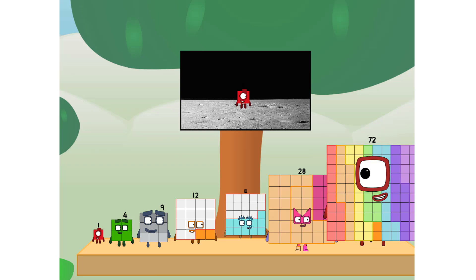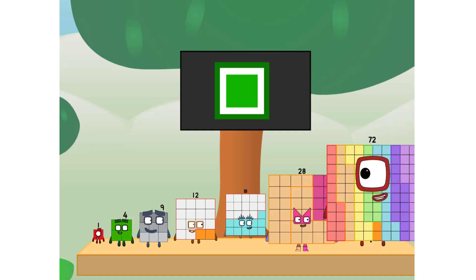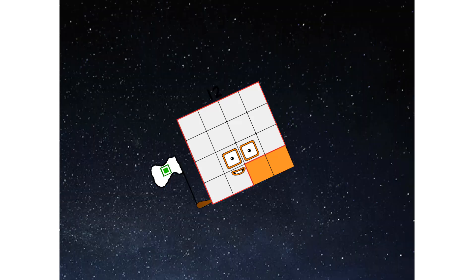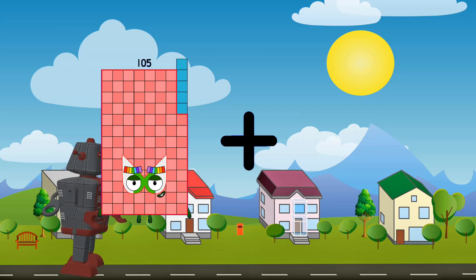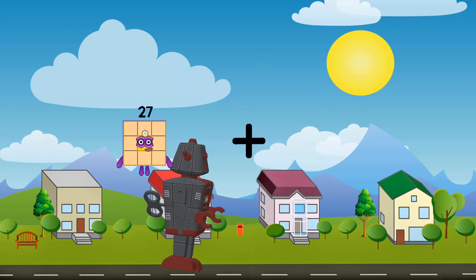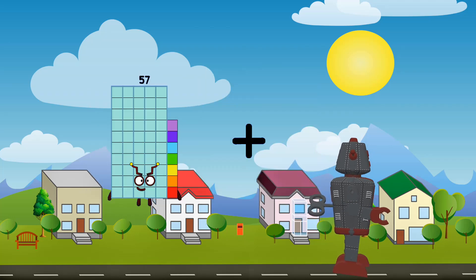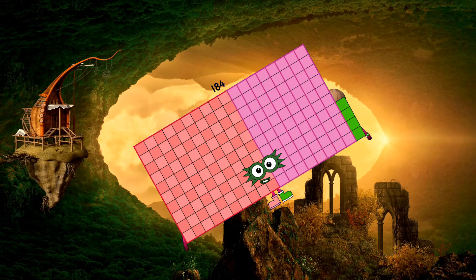Don't worry little one. I'll take care of this. 72. And I promise — no rockets. Square power only. Achoo! Achoo! Achoo! Achoo! Hello. Looking for this? One hundred five plus twenty-four equals one hundred twenty-nine. Fifty-six plus eighty-eight equals one hundred forty-four. Ninety-five plus eighty-nine equals one hundred eighty-four.